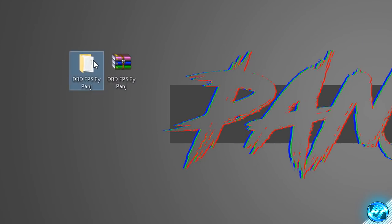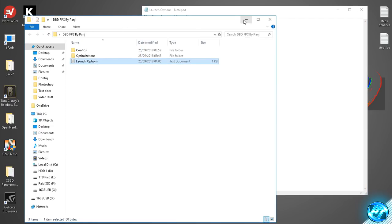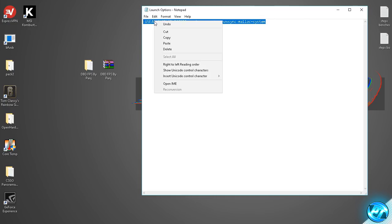To do this, navigate into the FPS pack provided by double clicking and go into the launch options .txt file. Minimize the folder and you'll be met with your launch commands. Go to the right hand side where it says dash malloc system, highlight all the way from the right to the left, right click and select copy. Make sure everything including all of the dashes has been highlighted, then exit out of the launch options .txt.